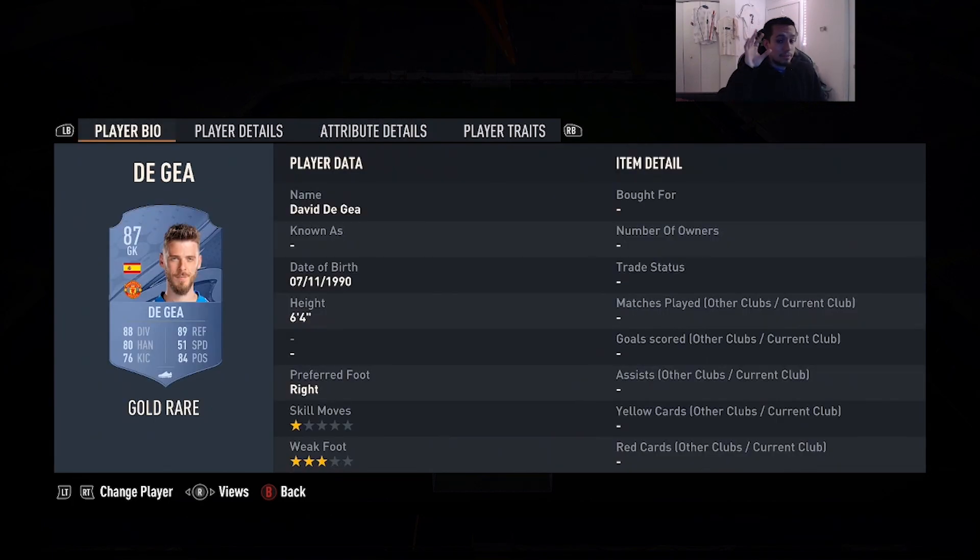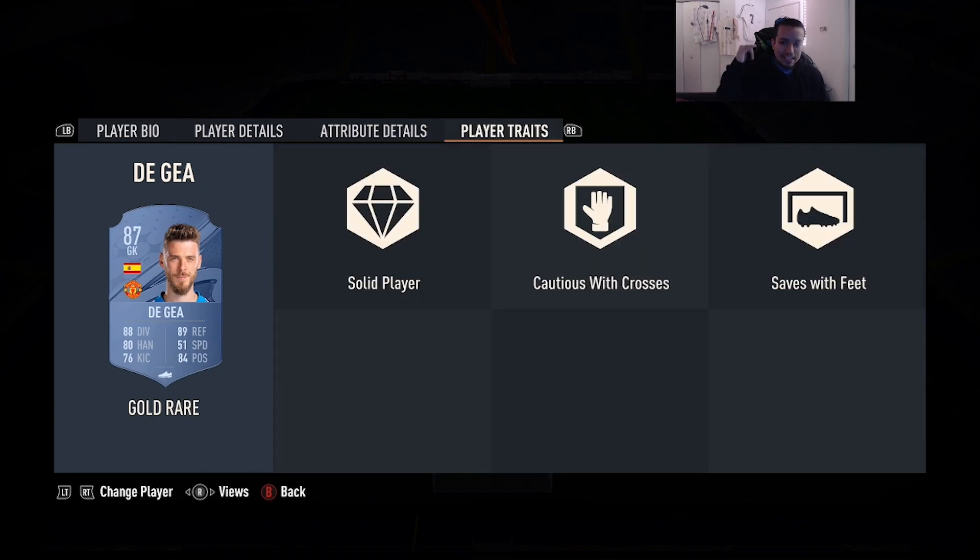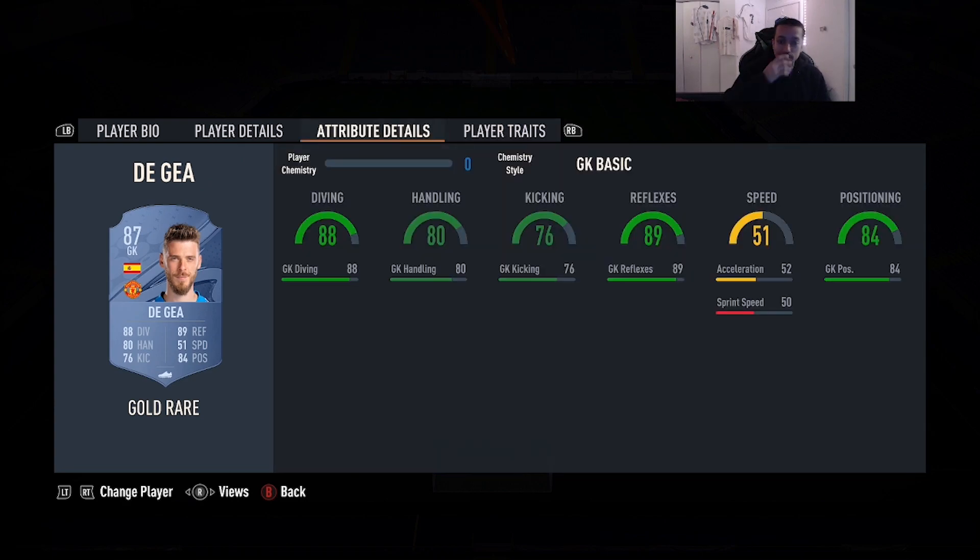Number 6 is actually a very surprising one — it's going to be David De Gea: six foot, three-star weak foot, 88 diving, 80 handling, 76 defending, 89 reflexes, 84 positioning. He has the saves with feet trait and the cautious with crosses trait, but you can tweak that in custom tactics by putting the goalkeeper to come out for crosses. This is a gold card at this stage of the game. Surprisingly, I actually like this card a lot — I was using him for most of the year and he was very very good for me.